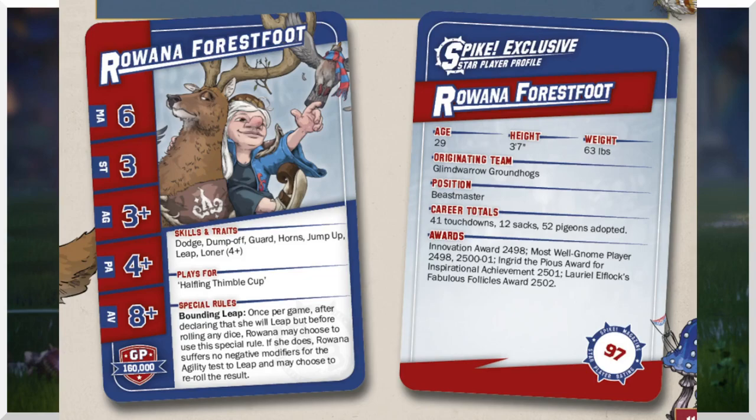The dump-off makes it look like they want her to be a ball carrier, but honestly you can basically forget dump-off — it's not a good skill and you're almost never going to use it. You could use her to carry the ball potentially, because she's faster than a halfling, faster than a gnome, and has Strength 3 to make a more durable carrier. Dodge is obviously great — it helps when you get knocked over and means in a pinch you can make a dodge with her.